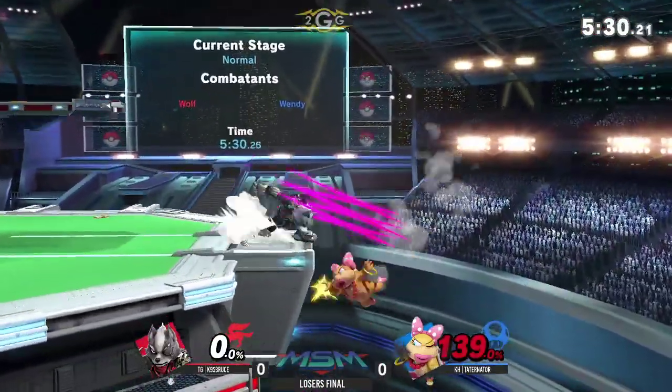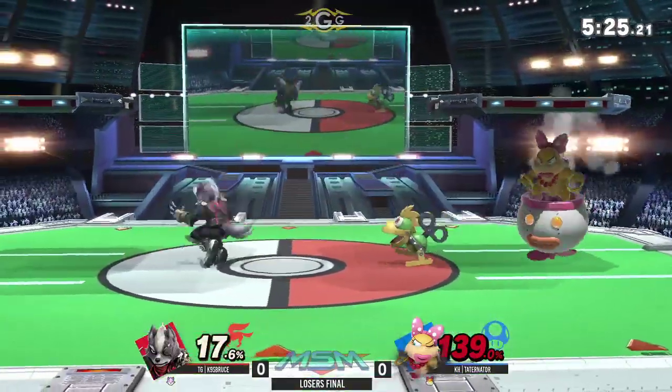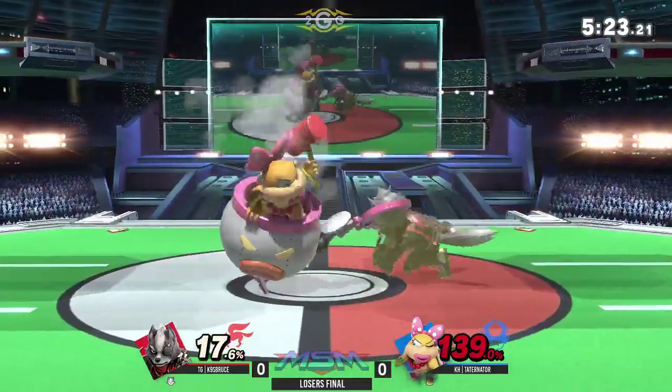He might be dead after this interaction. He doesn't catch him on the forward tilt — I thought he was going to get that very nicely. Not quite though. Forward smash does have that lasting hitbox so it does beat out that spot dodge.